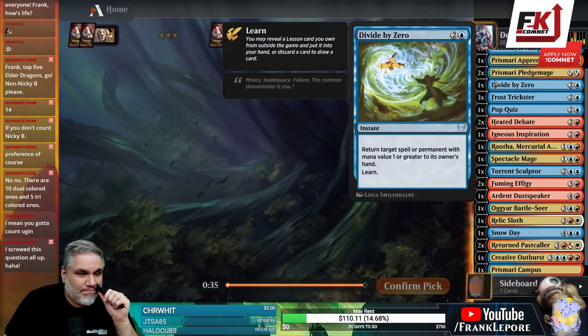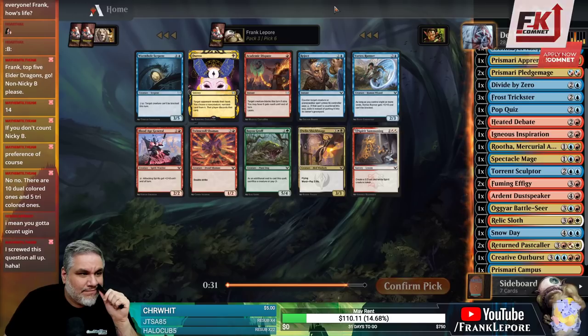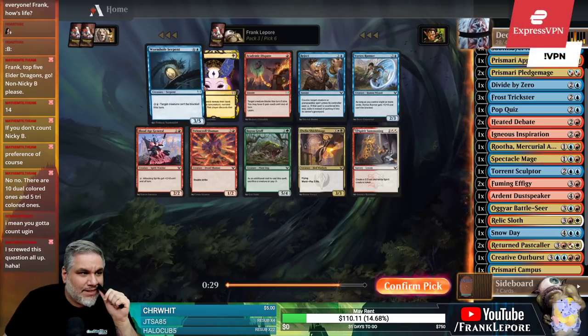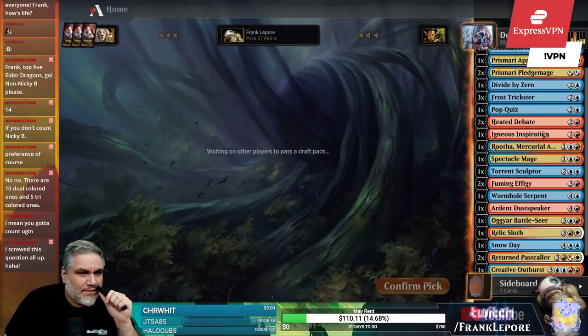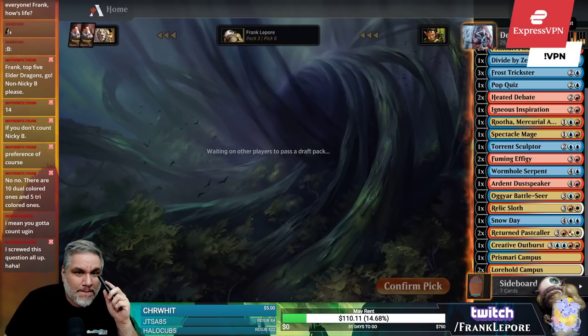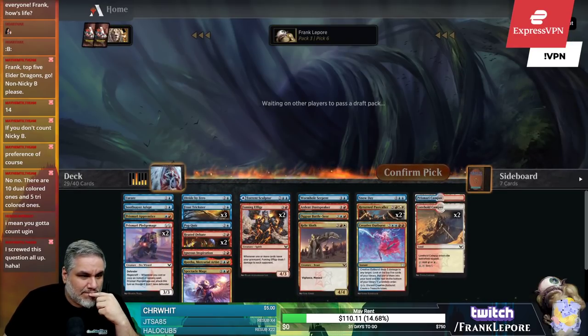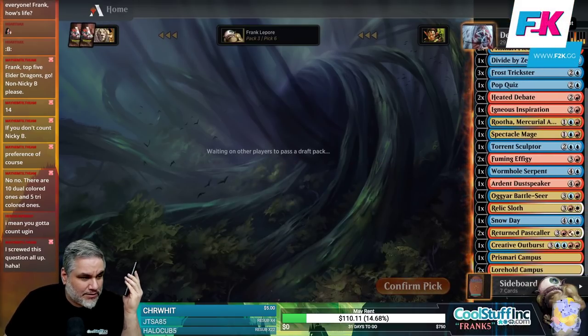2-drop, sure. Take a Warhol Serpent. It's just 3 lands in 29, so we have 3 cuts so far. I would like one more Lorehold Campus, just to make it easier.